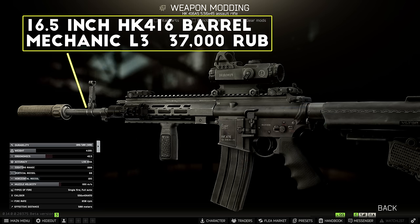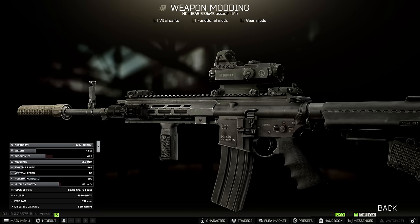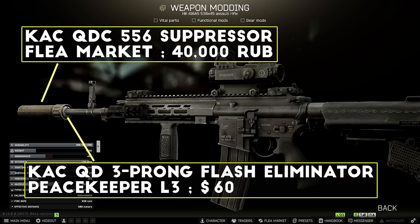First things first, I swapped the barrel on my 416 out for the 16.5 inch barrel, which reduces the recoil and increases the muzzle velocity slightly. For the suppressor on this build I'm running the KAC QD 3-pronged flash eliminator with a KAC QDC 556 suppressor attached to that. There's a ton of different 556 suppressor options, but this one is pretty close in stats to some of the top tier options without costing a fortune on the flea market.